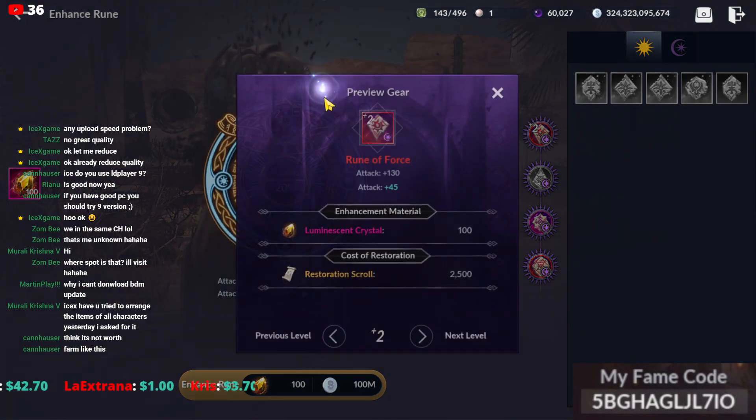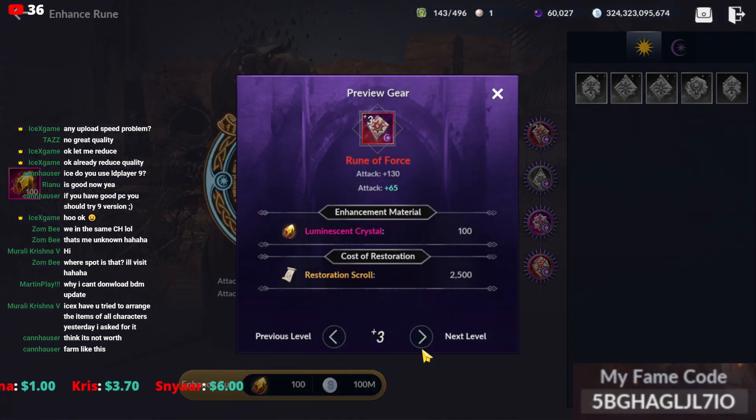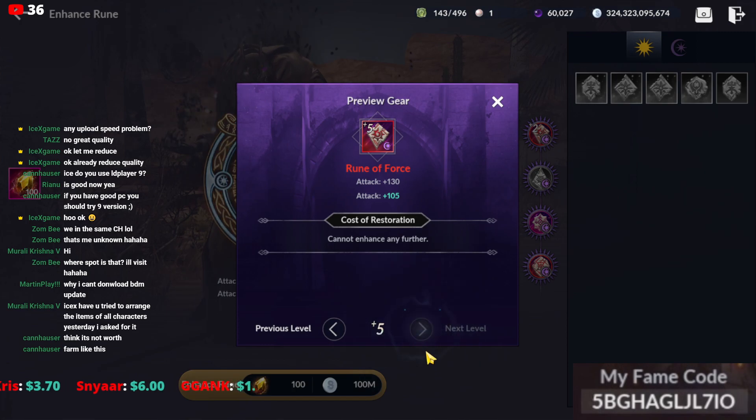10 is the maximum we can enhance. That's what it looks like. Plus 3, 4, 5 — only plus 5 for red rune. You need a pink rune if you want to enhance to plus 10. Bye-bye!